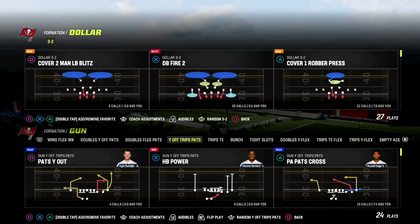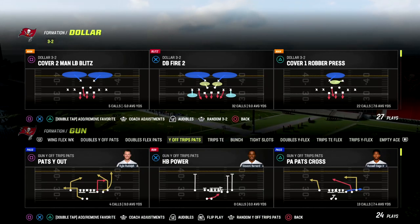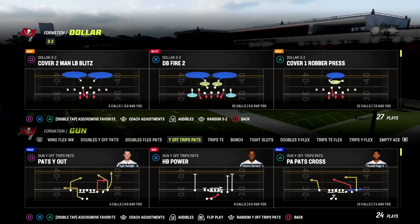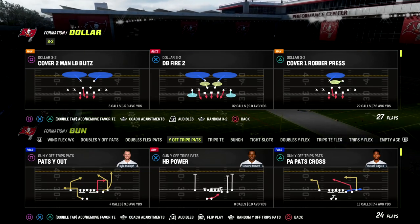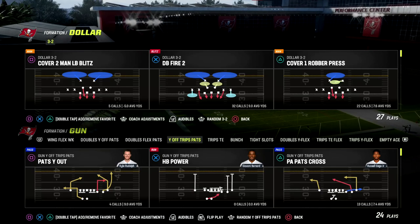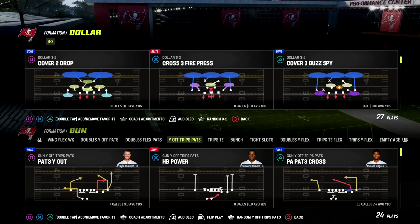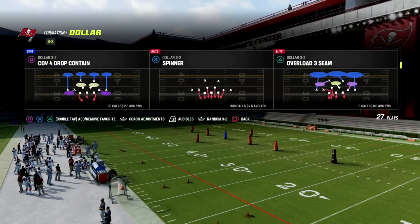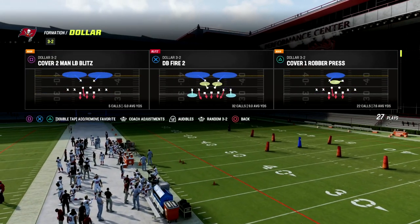That makes our 13th e-book of the Madden 23 season, and I think this is probably our best e-book of the year to date because of how simple and effective this defense really, truly is. Now, I want to give you a really good defense today for U-Trips. U-Trips can kind of be tough, so I wanted to give you a simple defense that you can use to be very effective.